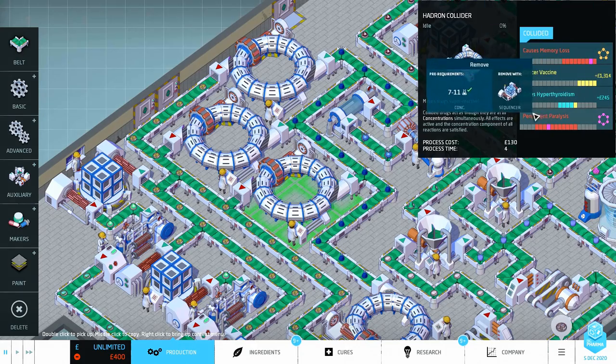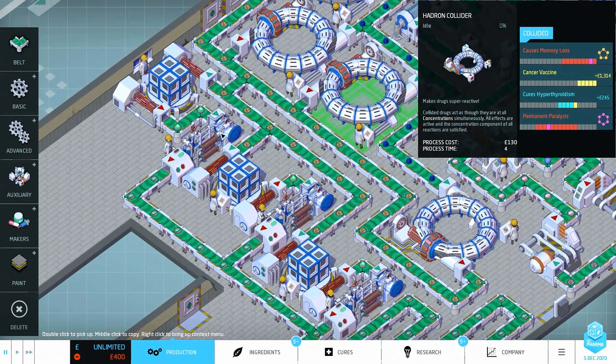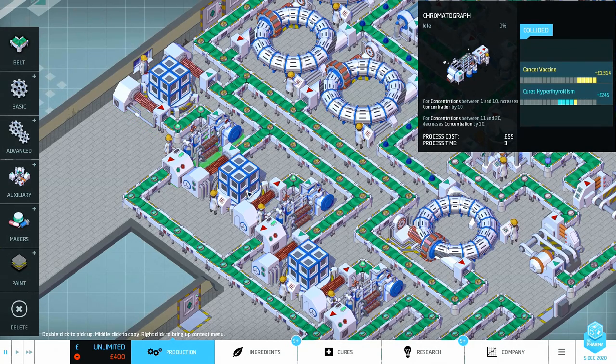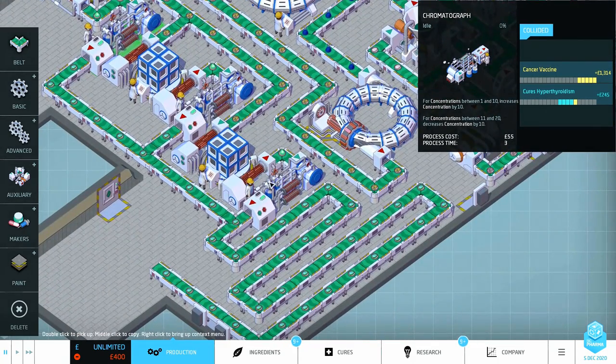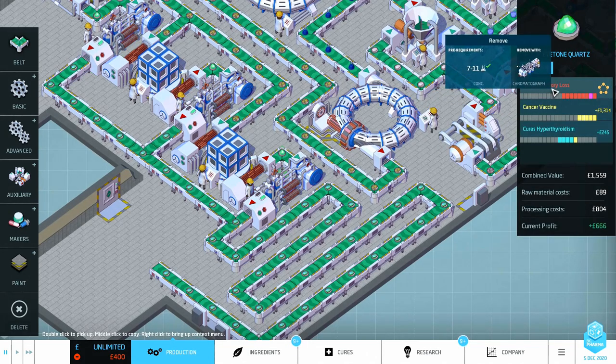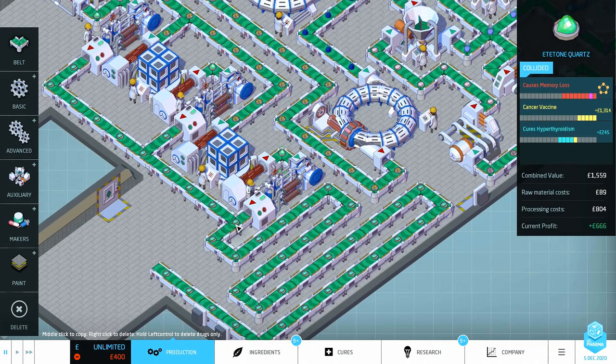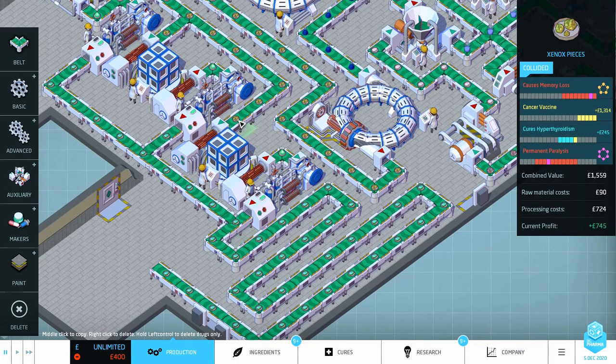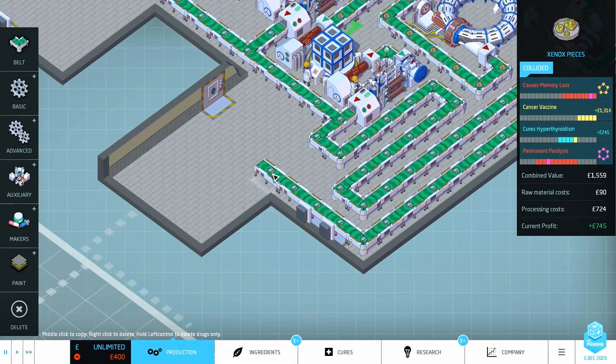Now I want to remove the two side effects I've got. I split the line up a little bit over here - it brings it out here, runs through the collider, the sequencer, then through a chromatograph and out. I've got three lots of them, another one, so it all splits out and jumps from one into the other, then comes out of the chromatograph. I've got conveyor belts here full of this new ingredient - that is a perfect cancer vaccine that also cures hypothyroidism.